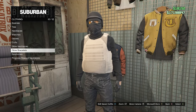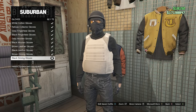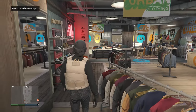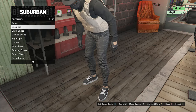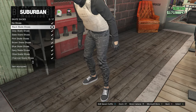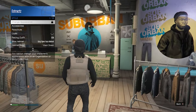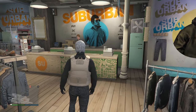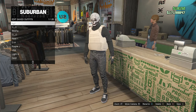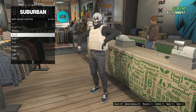Go to accessories, gloves on slot 7, and look for the black driving gloves on slot 62. Then go to shoes, skate shoes on slot 3, and equip the black skate shoes on slot 2. Take off any head accessories. Go to the front counter, hit edit saved outfits, and save this outfit on any slot.